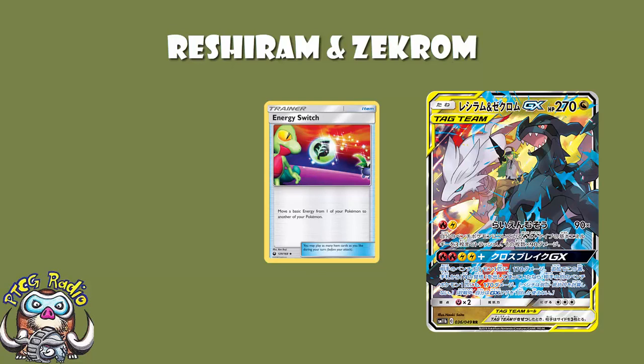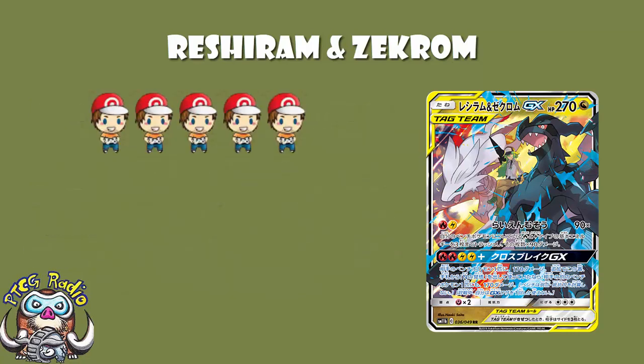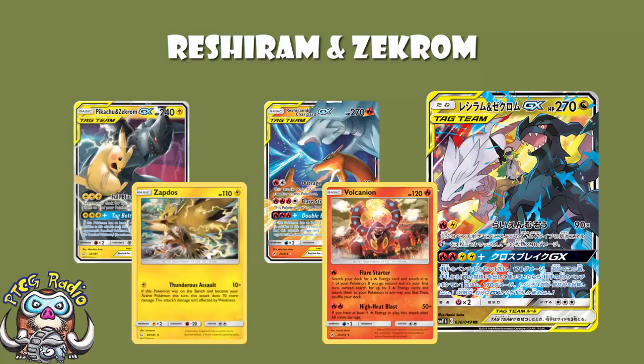We've got two phenomenal attacks here — make no mistake. You've got to get the Energy out, but we've got ways of doing so. The first attack is basically doing 270, and the second attack should be taking two prizes against a non-GX deck, four prizes against a GX deck, six prizes against a Tag Team GX deck. It's going to add up quickly. This is a hands-down, no-brainer 5-Wossi card. Yes, you've got to play a mixture of Fire and Lightning Energy, but it means you can play Reshiram and Charizard, Pikachu and Zekrom, Zapdos, and Volcanion. I adore this card, and I am convinced it's going to see a lot of play very quickly.